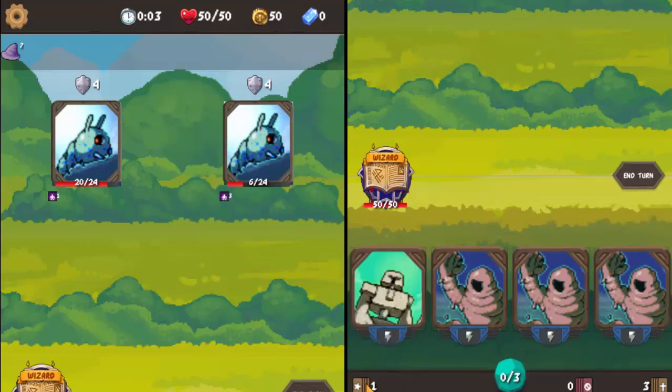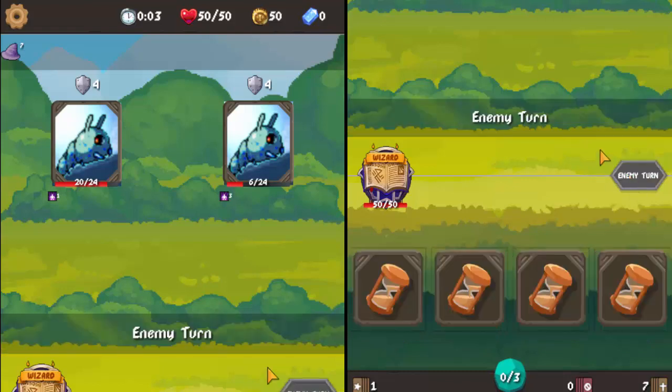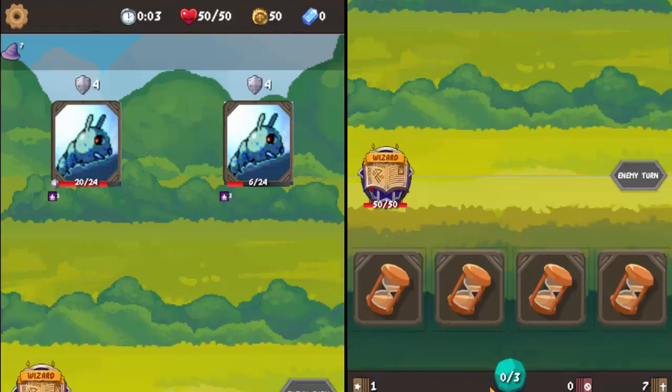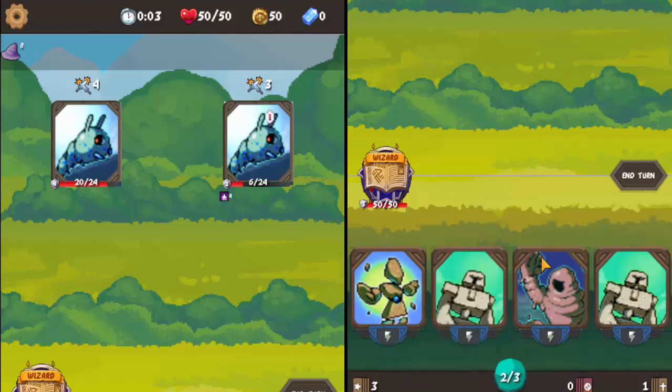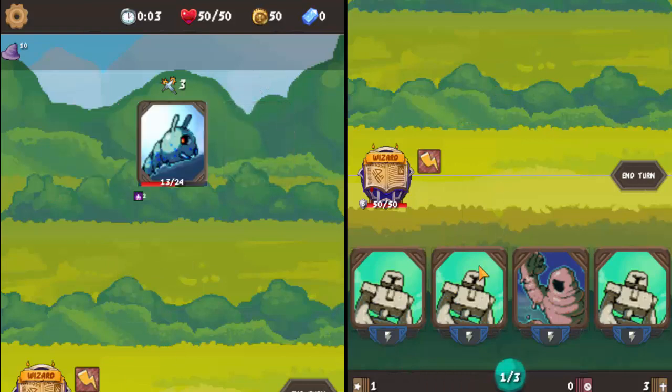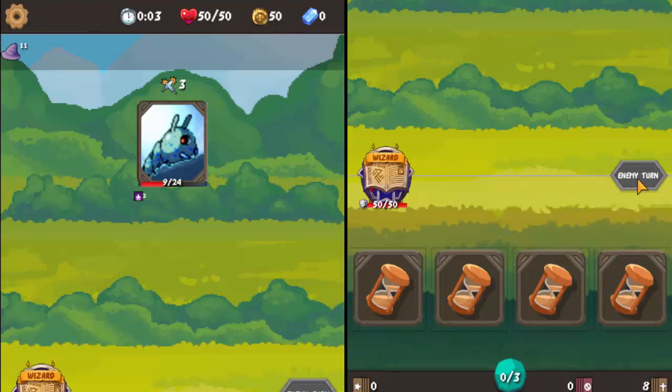This is where you need to start checking your draw pile to see where the energy golem is, or how far away it is, and how many more points of mana you have. Because the Wizard just depends on the energy golems and the mud golems. The attack golems — or stone golems — they just don't matter as much, because they don't actually get any damage in until you upgrade your hat.